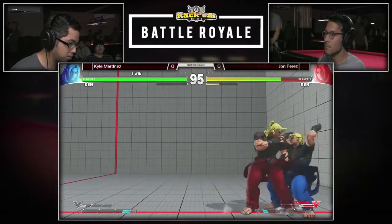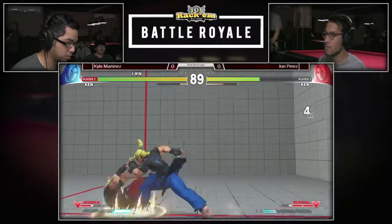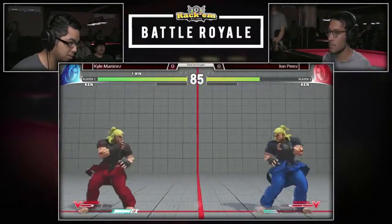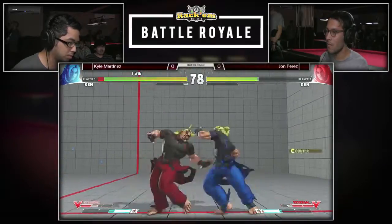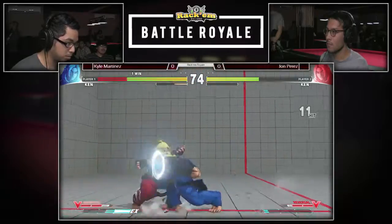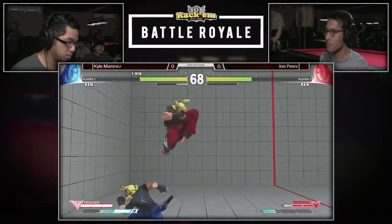Nice crush counter into DP, puts him all the way in the corner. And this is Kyle's patented 'are you going to grab?' — no. Does not confirm that standing medium kick into a full combo. And John puts himself back into the neutral state, getting himself slowly out of that corner.